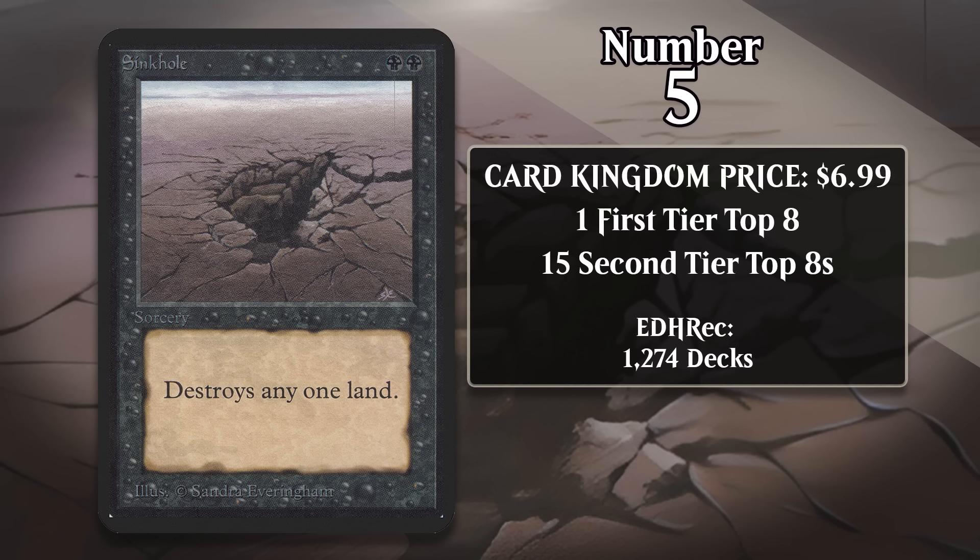At number 5, it's Sinkhole, which costs about $7. One of the best land destruction spells ever printed — it's a sorcery that costs two black mana to destroy a land. If you're on the play and you manage to destroy your opponent's land on turn two, they have very little hope of ever bouncing back, and with fast mana you might be able to do it if you're on the draw too. It found some success in competitive 60-card formats in Magic's earliest days, and it's long made appearances in Legacy Pox decks, which are all about denying the opponent various resources including lands. However, it would be a stretch to claim that Sinkhole is a heavily played card in any 60-card format right now. Demand for Sinkhole would be really high in Pauper, but it's banned there, which I think you're probably happy for if you play that format.